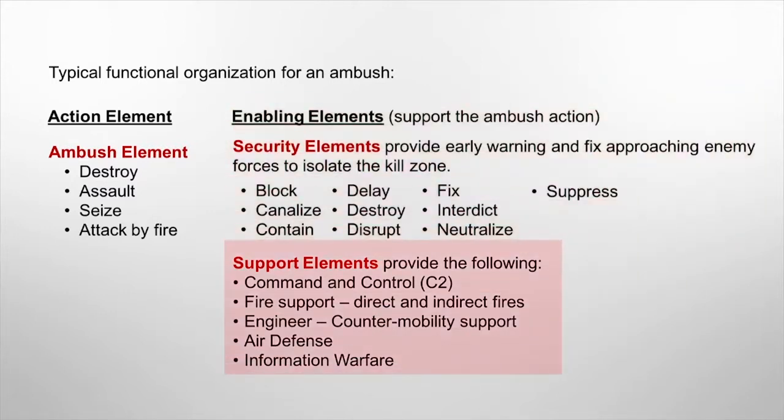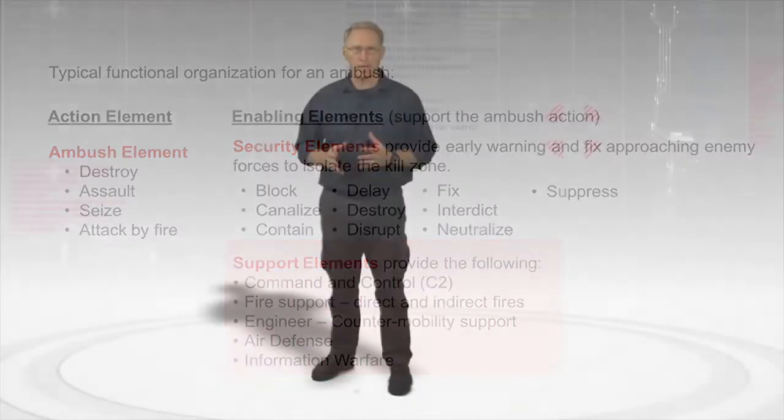Support elements provide command and control, fire support, counter-mobility support, and combat service support. Depending upon the mission, enemy, and terrain, other enabling elements may be required for other actions. Examples are air defense and information warfare. This functional organization executes the subtasks shown to accomplish an ambush.